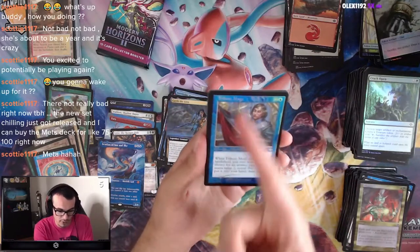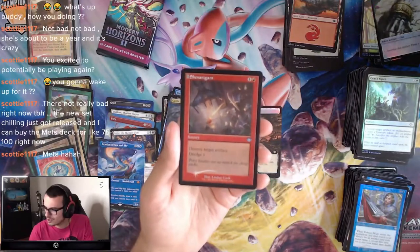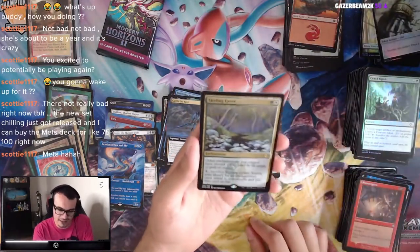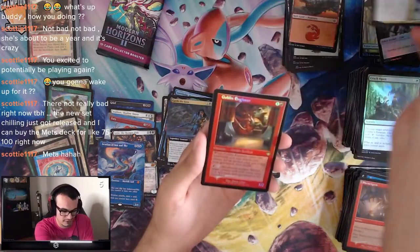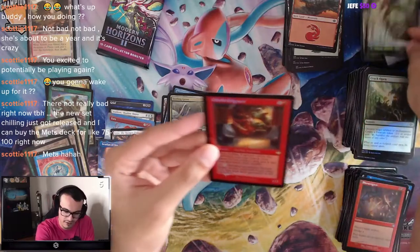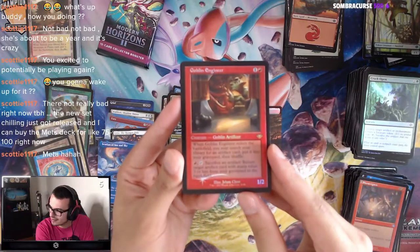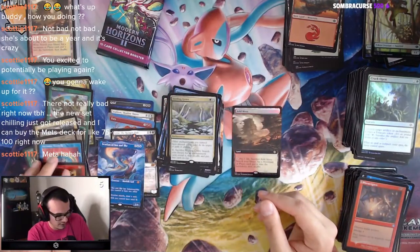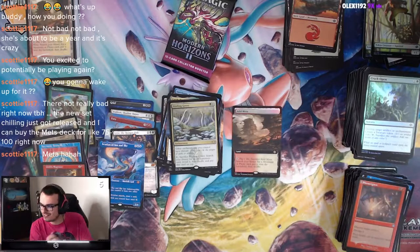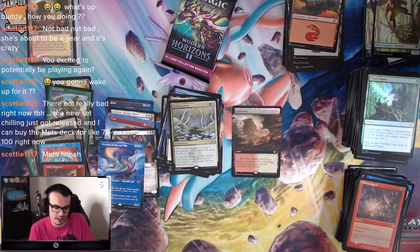Goblin Anarchomancer, Tribute Mage — pretty good. Shenanigans! And a Sterling Grove — looks like no fetch. Goblin Engineer — that's actually not that bad, from Modern Horizons 1. That's pretty good. Two packs left, there's gotta be a fetch. These two are definitely going to have fetches.